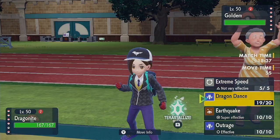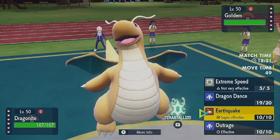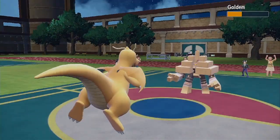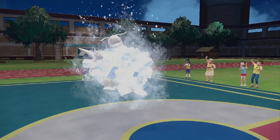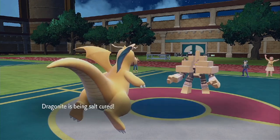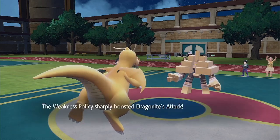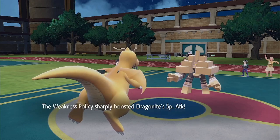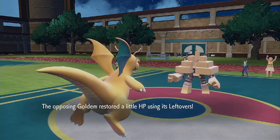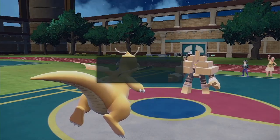I don't know if I want to be greedy, so I'll just go for Earthquake. I still did quite a bit of damage. Oh, he crit hit me — I was like, that did a lot of damage. There's the Weakness Policy. But now we're on a time limit. I freaking hate Salt Cure. The only benefit is we're not Water or Steel, so it's not going to be eating through my HP. Alright, I'm just going to test to see if he goes for Earthquake or something.